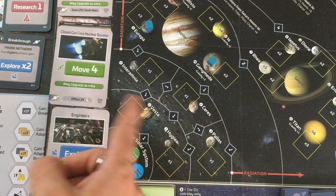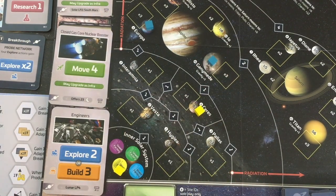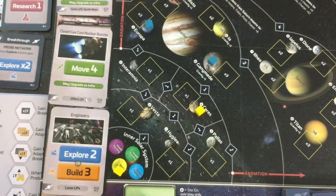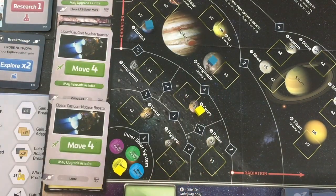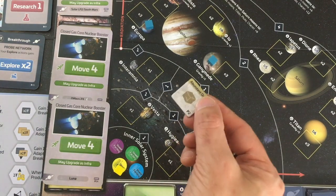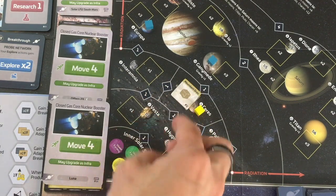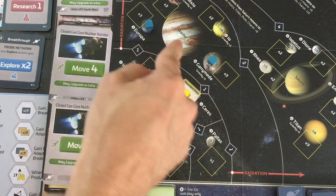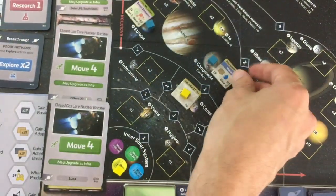On my first action I move to Ceres — they're all one explore cost and roughly equidistant. No card draw since there's no free draw this era. The AI does offers one and four for nothing since it's the Planeteers icon. The refill gives me some move-four infrastructure. I can explore for free. I explore Ceres and find something nice: produce actions actually work now, so if I build a refinery there I can get three profit every time I produce. The AI draws two discoveries and a token on contract six — they got great E3 discovery tiles. Europa gives them two profit and Ganymede one more.